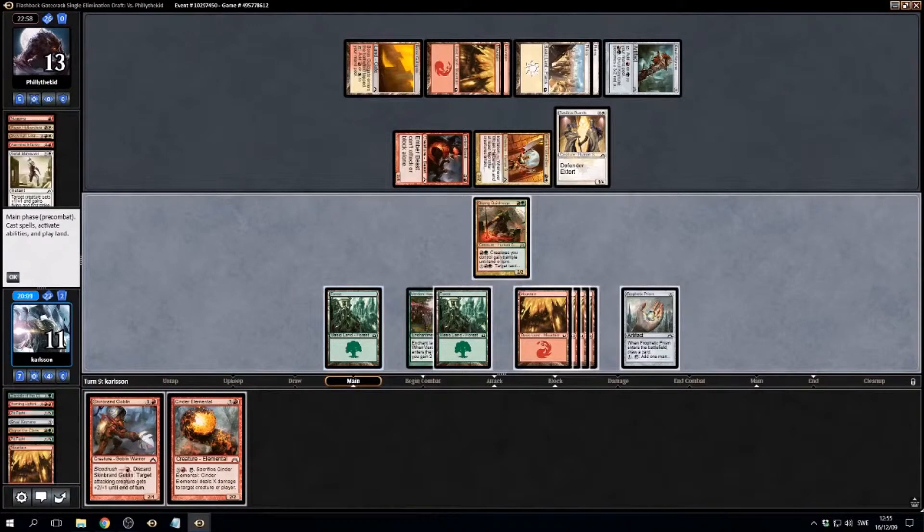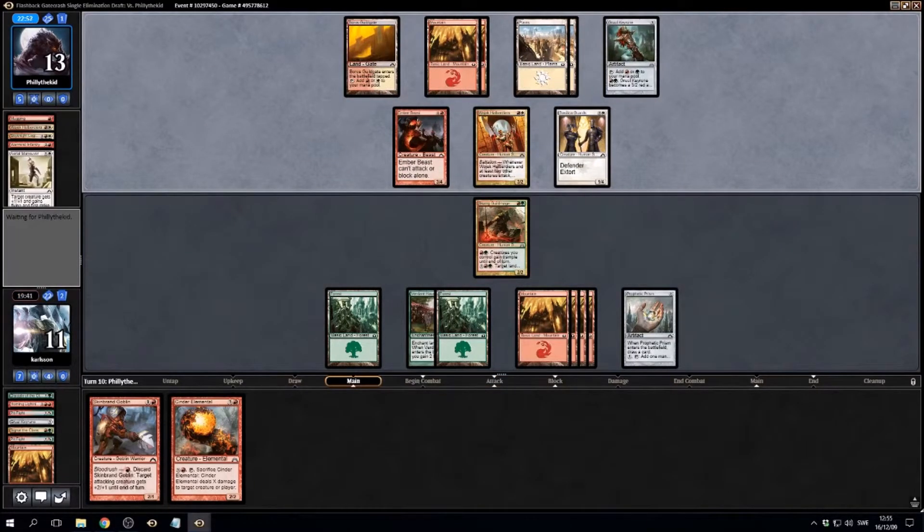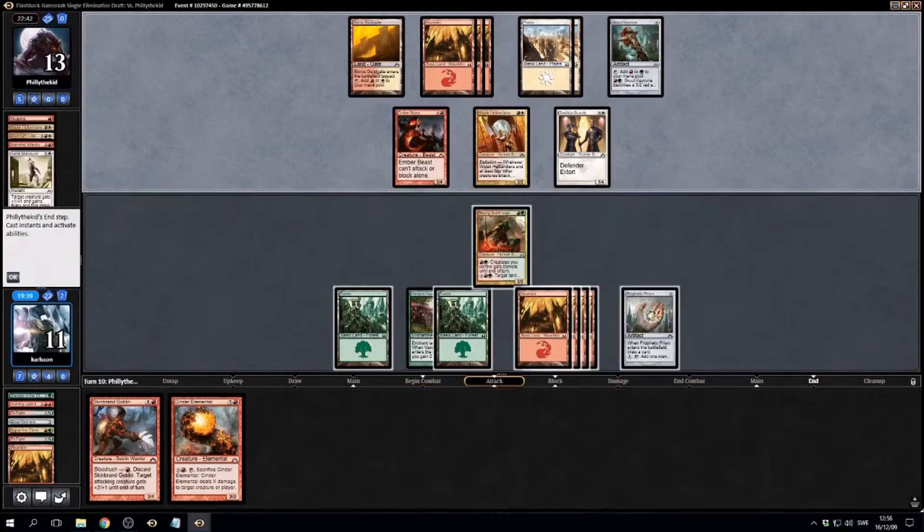I'm doing this the wrong order. All right, so what are we doing here? He's got a three-two, three-four — I can't really attack with those. He doesn't have any more tricks. I'm just gonna pass the turn here, try and do blocks. Okay, he drew a land — that's nice of him to tell us.